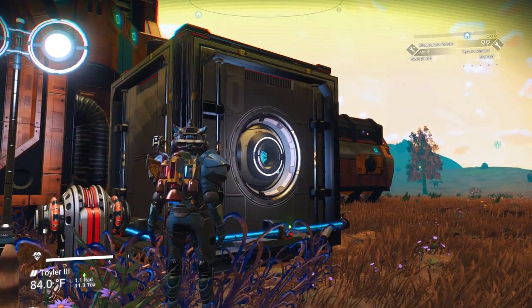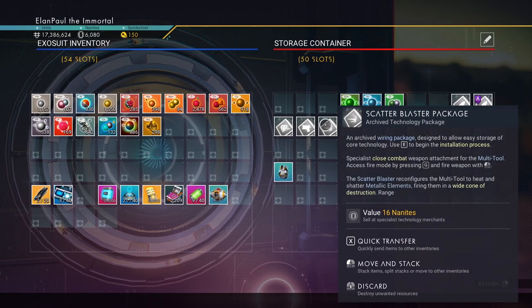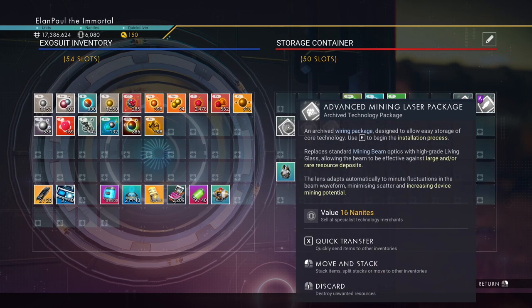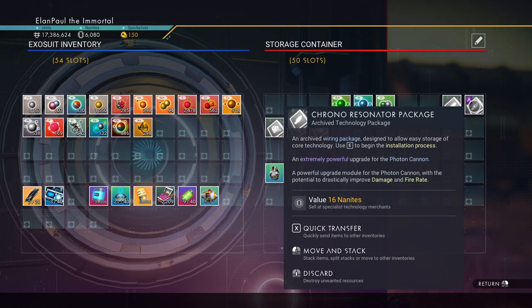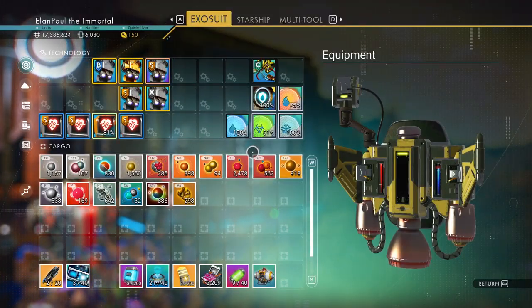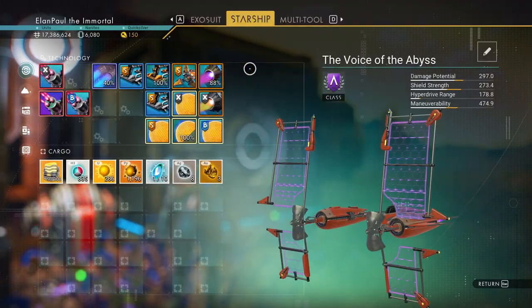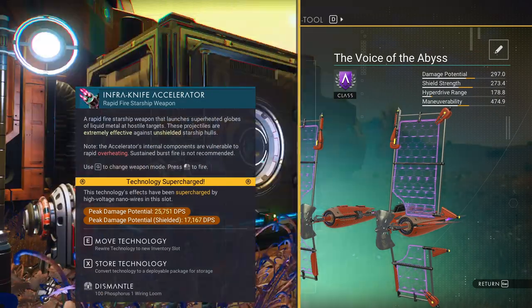What do we got in here? It's been a while. We got some scatter blaster, barrel ionizer, and advanced mining laser package. That must be for one of my other weapons — photon cannon and chrono resonator package. I'm using the infra knife. 25,000 damage. Yeah, I think we're in good shape.